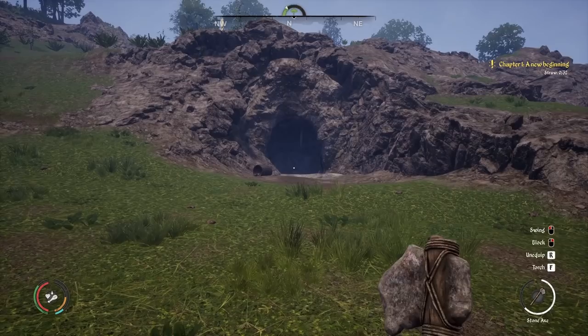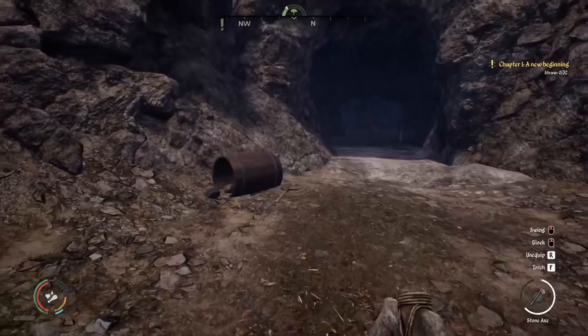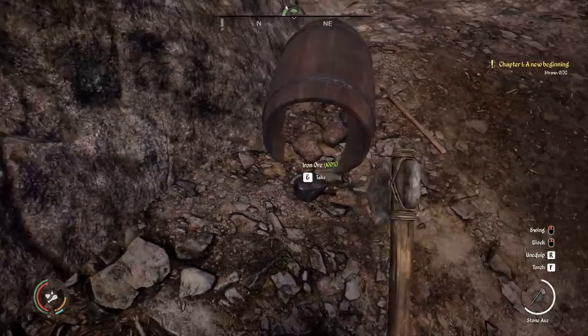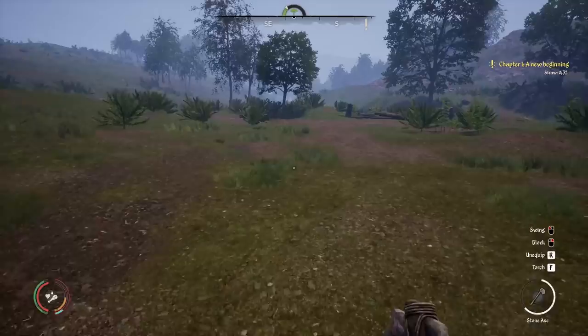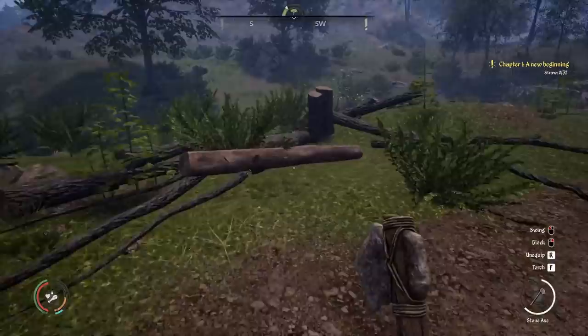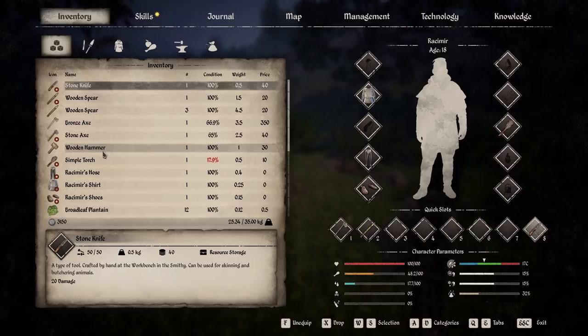We're over here at the cave between Baranica. This is where we're going to be setting up our first couple of buildings and getting started so we can start mining for copper and things. We've got a stone pickaxe here, iron ore, and tin ore in this little barrel right there — the barrel is a random spawn. I've already chopped down my five trees as you can see in the chapter quest up in the top right. I made my hammer — I want the hammer in slot two, the spears in slot three.